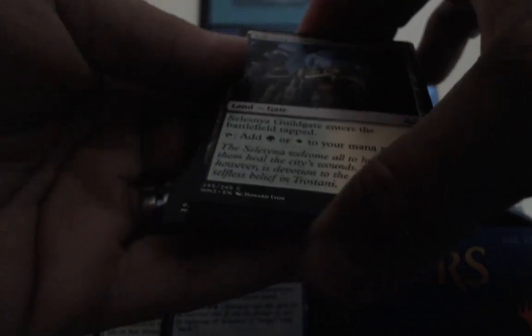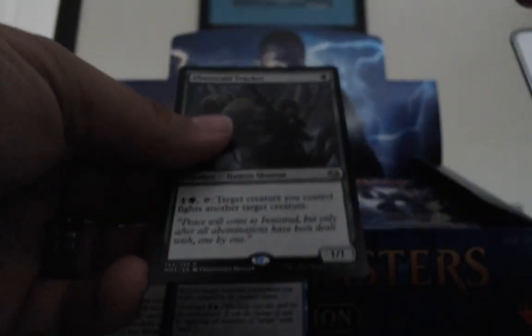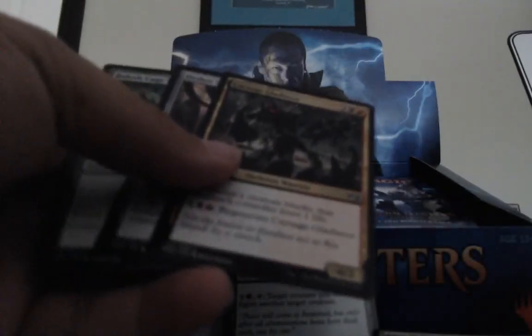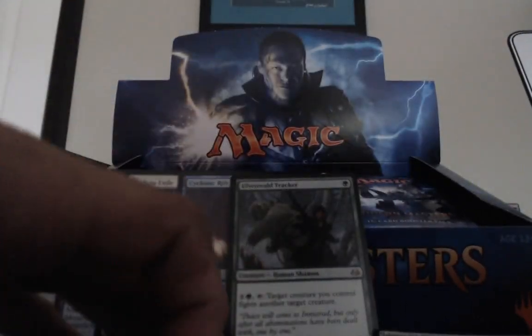As long as the box doesn't just die — I mean, three Bonfires, let's go. No. Mortician Beetle — the foil on that's really nice. They did a good job foiling this set. The last Modern Masters was really bad. Olvenwall Tracker — ugh. Whiff. Well, they can't all be all-stars.